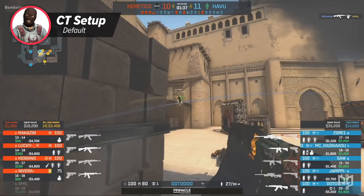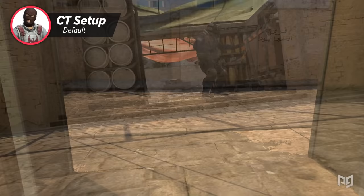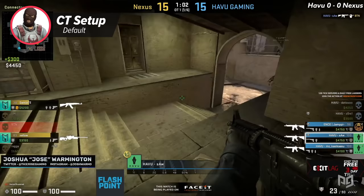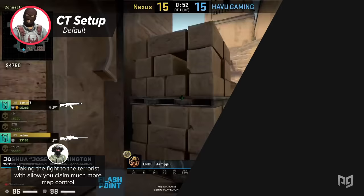A solid anchor on each site can easily do their job, and if the two additional mid players play correctly they won't ever be too long a rotate away from their respective bomb site. Additionally, once you take mid control you can rotate and play the 2-1-2 again, confident that connector and short are off limits. To put it bluntly on CT side, you have to be very proactive — sitting back and giving away map control each round will quickly result in a 15-0 halftime score.